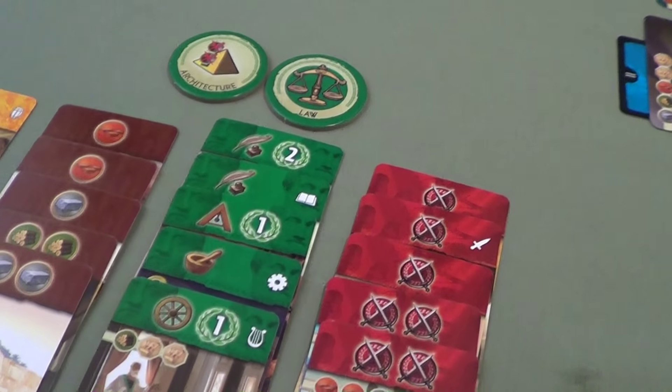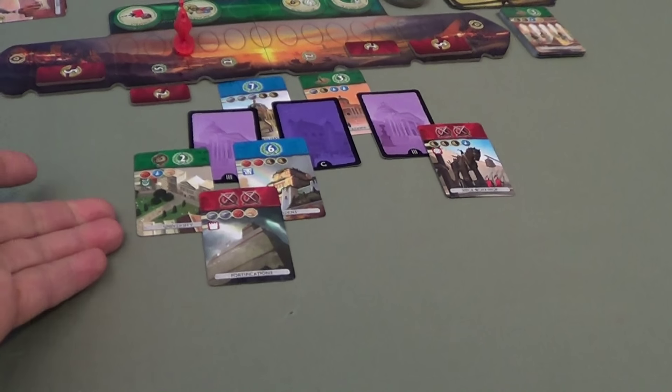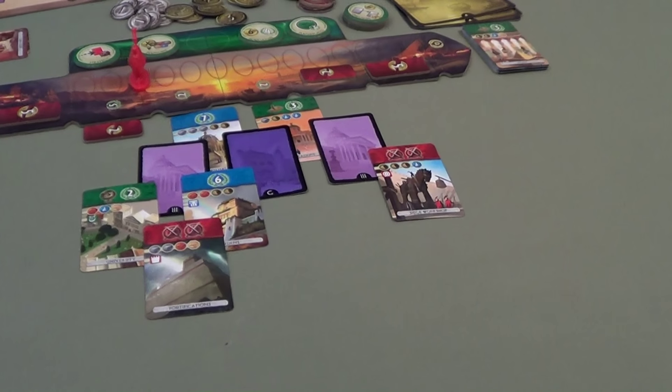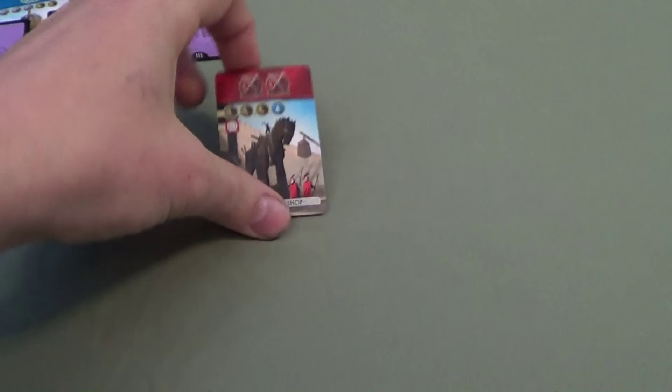Tim: You know what she's going for. Carmen: I am going for this wheel from the discard pile — that is her fifth science symbol. Tim: She just needs one more. It's not really a choice — I can't give her the remaining science card. If I give her that, that's game. I have to go for this one instead, and I can build it for free, but if the card underneath is a science symbol that will be game as well.